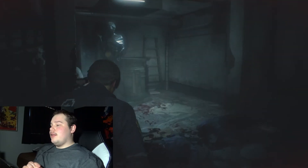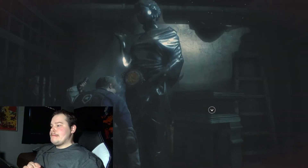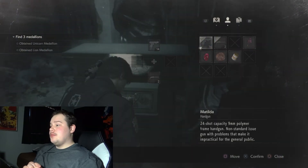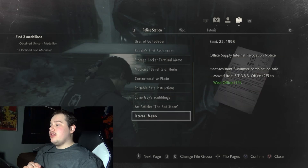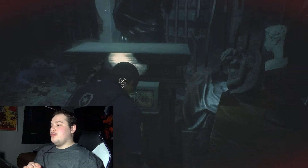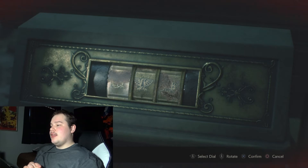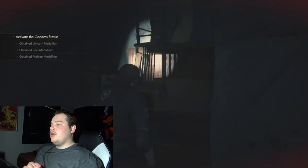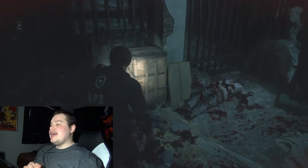Looks like I found something in here. It's another one of those combination puzzles — I'm going to have to pull out that little notebook that the officer handed me. I need to tilt it to the corresponding symbols the notebook showed me, and that's how I'll be able to get that large coin — the little medallion. I got it! That's the third medallion right there, and I'm more than certain I'll be able to open that secret passageway in the station.